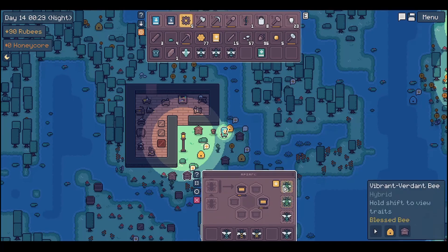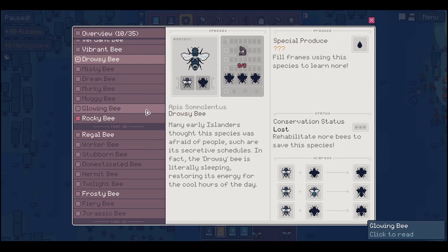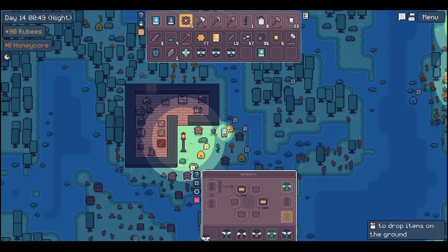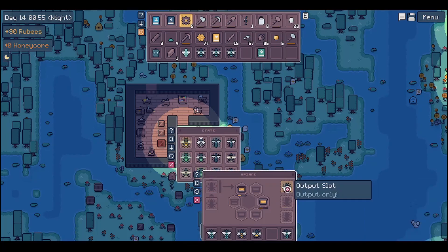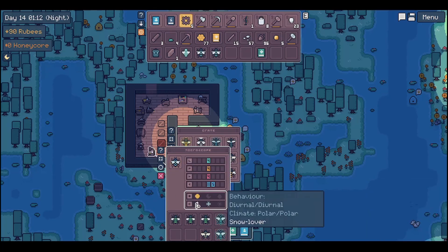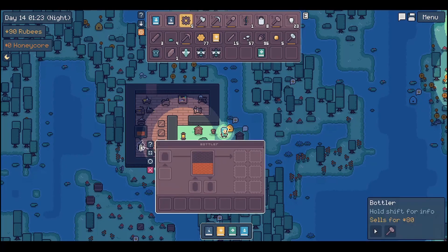What did you do while I was gone - vibrant verdant, no queens? Is that because - oh there's no goldenrod - they do need goldenrod. There's just a chance they'll grow vibrant. I'm not gonna do anything more with these guys just yet. Let me study - I've got a regal bee under the microscope. Polar, snow lover - so can I assume they're not gonna do anything here? I need an empty canister. Back to the microscope.